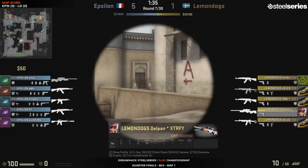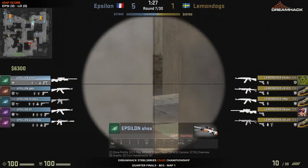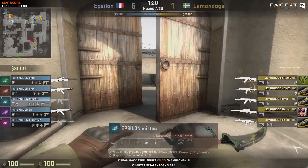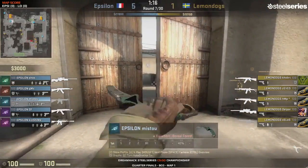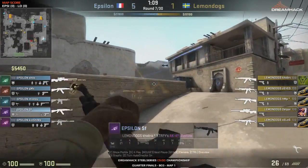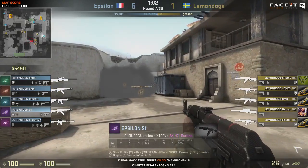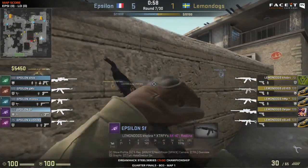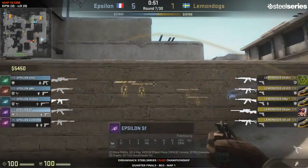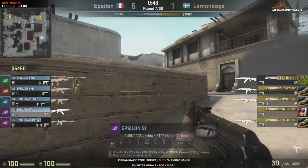Now Delpan is able to get the AWP, and straight away a smoke goes down. Epsilon knows exactly when he's getting the AWP and peeking mid. They're not pushing short or mid, not giving away early kills, playing that very deep setup. They only have one man holding long with a decoy. The terrorists haven't decided which direction to take. Mistu staying to see the information - if they push through mid, if they throw that smoke. The CTs now know they're probably moving around mid and A long. SF throws a defensive flash just in case they push through the smoke.